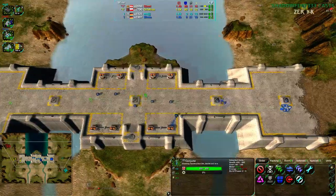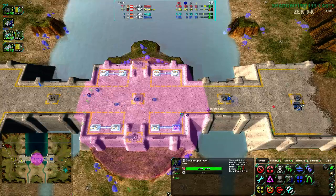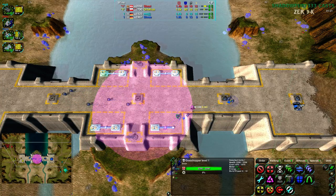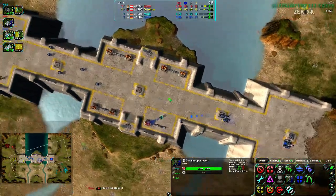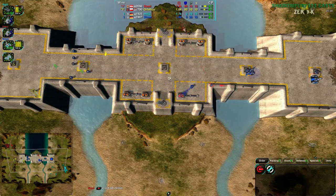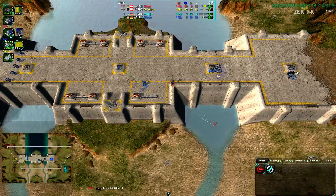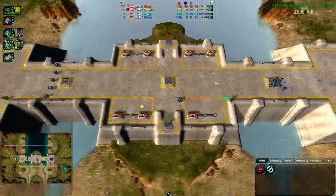Shino really understands the map - he takes the best mexes and reclaims immediately. On the bridge alone it's about 1,200 metal so far, with 150 already taken. Immediately below there's a bunch of rocks as well which contribute even more reclaim. There's a lot and Shino's taking all of it - he's grabbing it like there's no tomorrow. It's dangerous, but that's a big boost in eco.